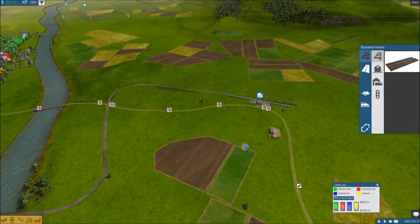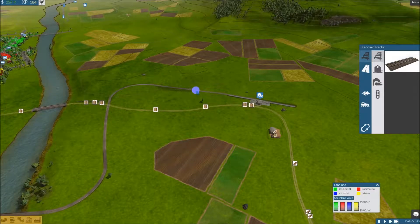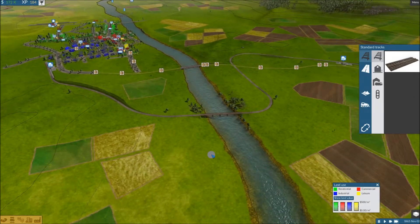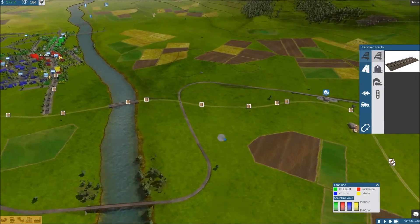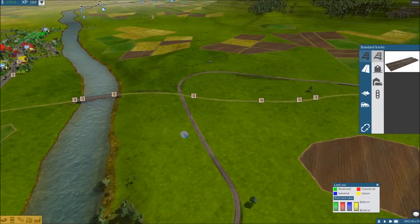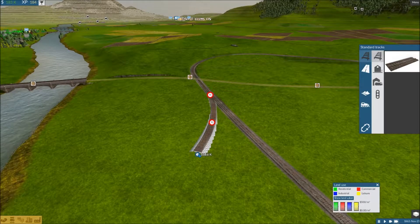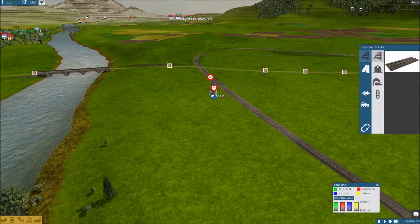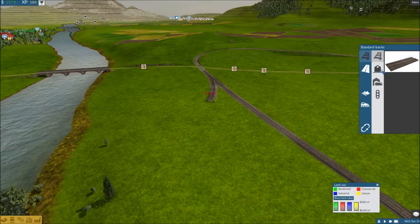I will need a depot, so I suppose I'll build that over here. Just build something like this out of the way. Doesn't need to be anything fancy. Let's do that, let's build a depot right there.